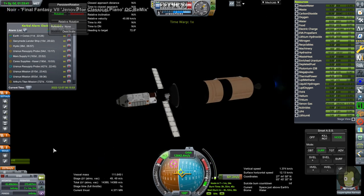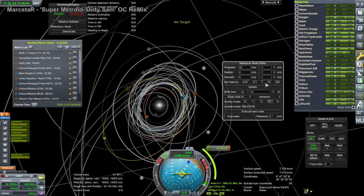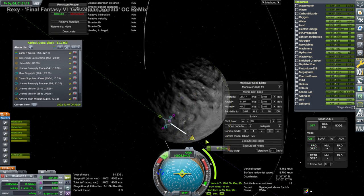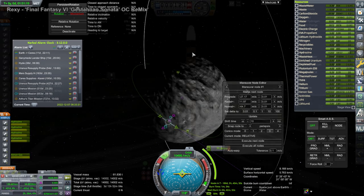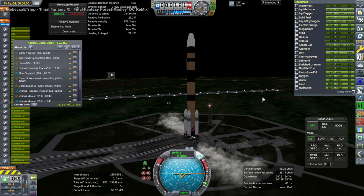This is the transfer burn, which did leave us needing to do a little bit at the end with the ion engines. We then had to make some big course adjustments to actually hit Ceres, because Ceres is in a wickedly inclined orbit and that's always difficult. We're showing about 14,000 meters per second with ion engines, so it's always interesting to handle.